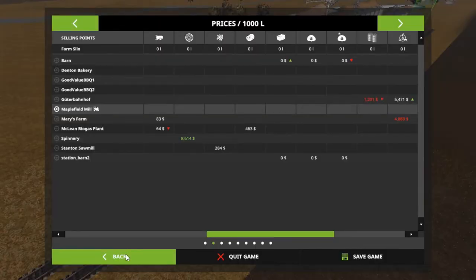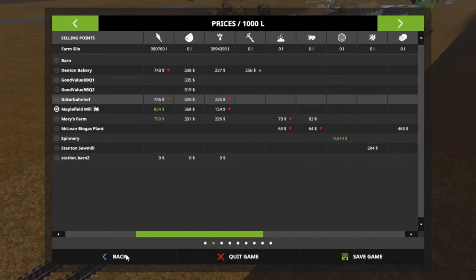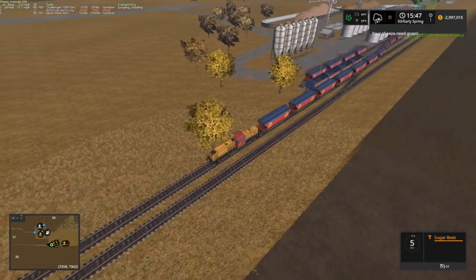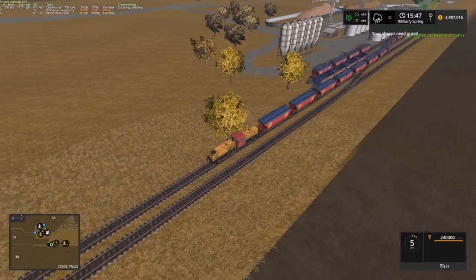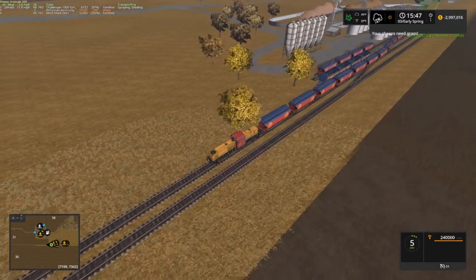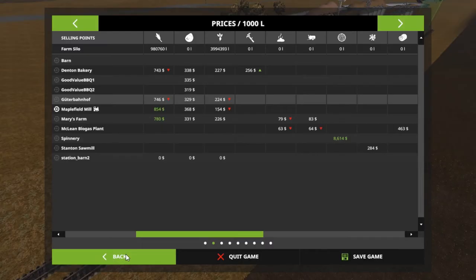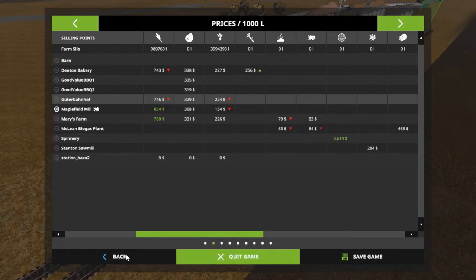Let's check the price real quick on potatoes — or is it potatoes? Three sixty-eight. Oh, we got sugar beets — my bad, sugar beets! Hey, we're under three million! We got sugar beets — Phil Mills, eight fifty-four.